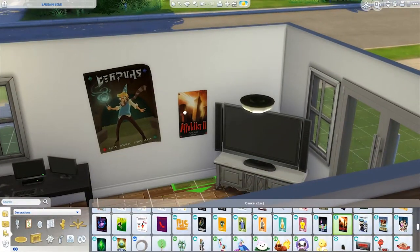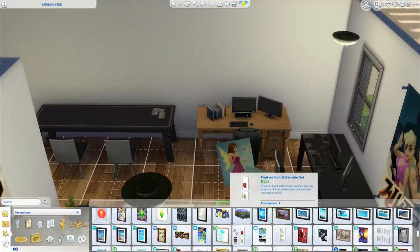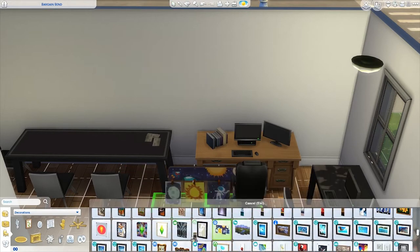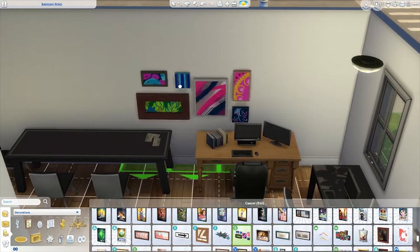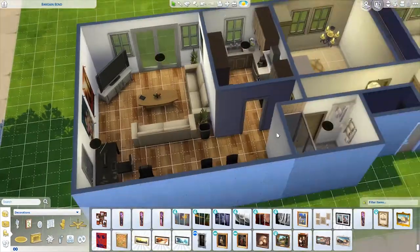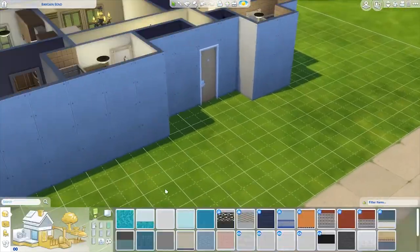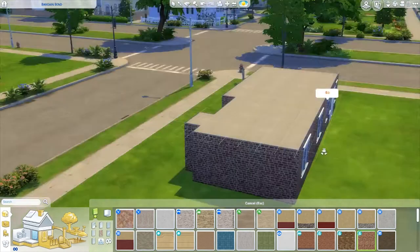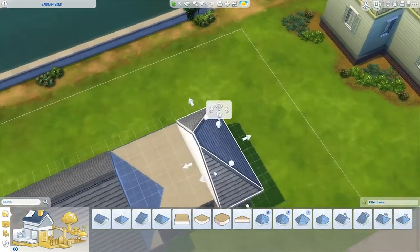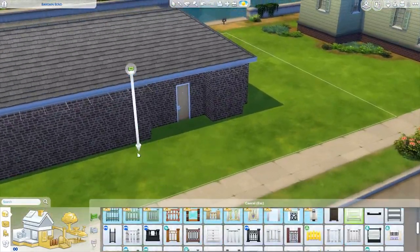I also decided to mess around with trying to find family photos because I have family photos above my computer desk. To my surprise, the Sims 4 doesn't actually have a lot of family photos, so I decided to go with these canvases on the wall, which I thought was a nice adaptation — I'd actually have them in real life. Done with the interior designing now, I tried to position the house a little better and decided to go with brick on the outside, similar to what I have in real life.